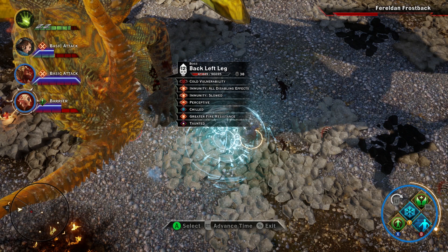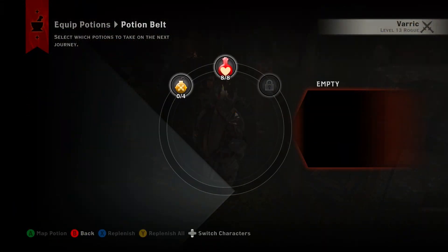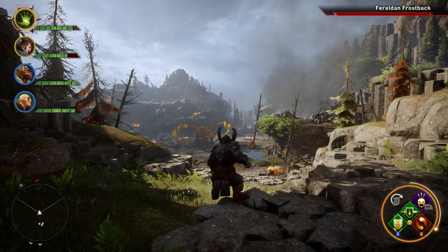Equipping fire-resistant armor and accessories will help you survive longer, and equipping everyone with a healing mist grenade will save you in a pinch. Once you get to the blood cliffs, you will see the dragon land and it's time to begin the fight.